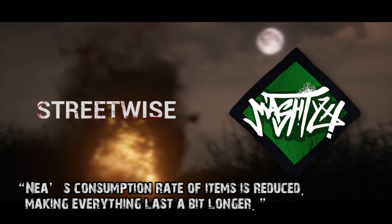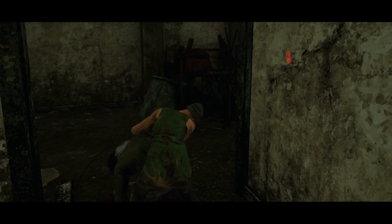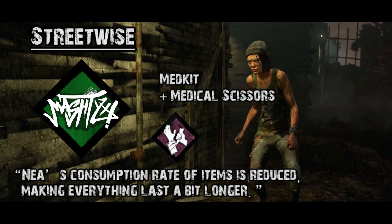Now onto the final perk — Streetwise: Nia's consumption rate of items is reduced, making everything last a bit longer. The percentage increase to item duration has got to be significant or it's not going to be worth replacing Self-Care. We already have Self-Care which is infinite at 50% speed. If we run Streetwise with a med kit, you get med kit speed already, and say you throw on Medical Scissors for increased speed — if we've got increased speed on a med kit and running Streetwise adding 30 charges, that could actually be better than just self-healing, being faster and getting enough charges to heal yourself three or four times.